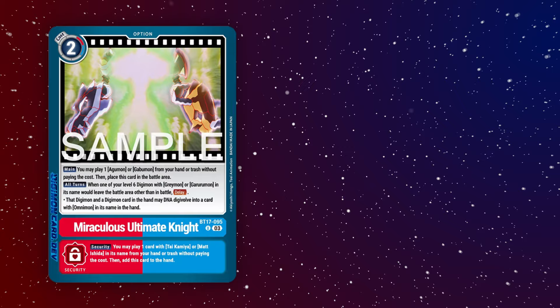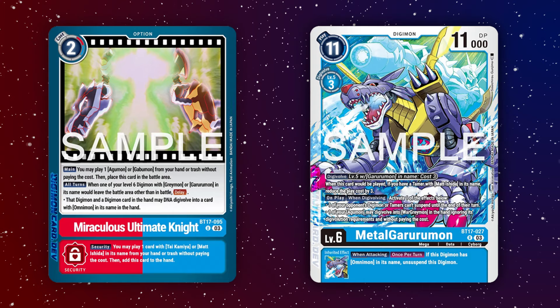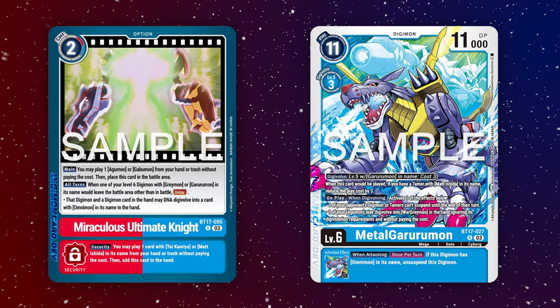First is Omnimon Ace and the Miraculous Ultimate Knight option. The option is red and blue, which can be particularly tricky to get down unless you can find the red and blue Tai and Matt tamer. From there, you can hard play a level 6 WarGreymon or MetalGarurumon, reduce its cost a bit with its own effect, and then use the tamer's effect to reduce their cost even further.